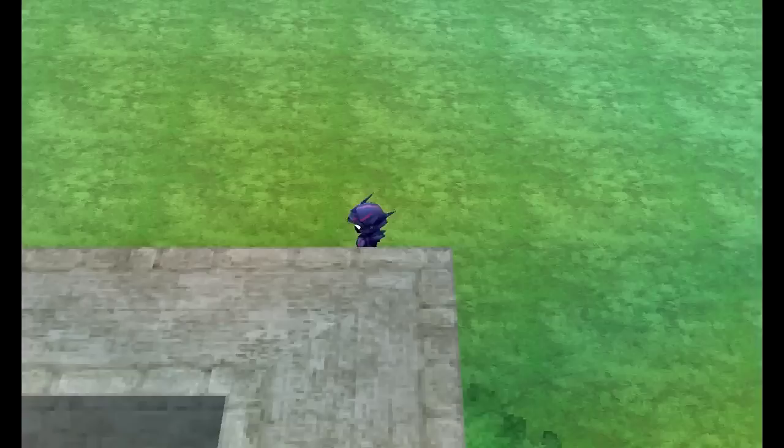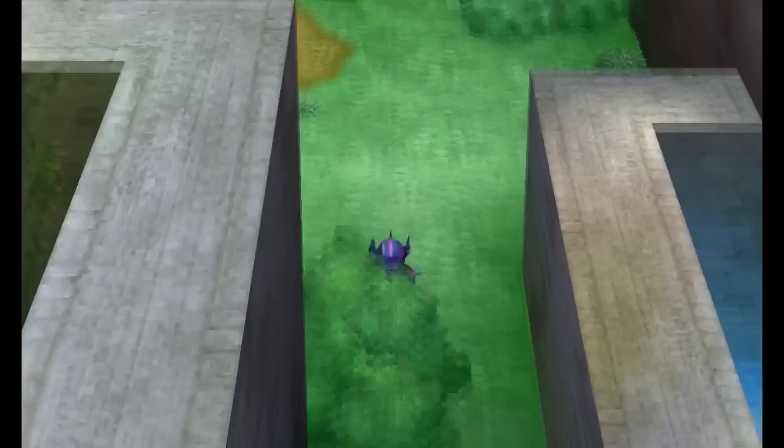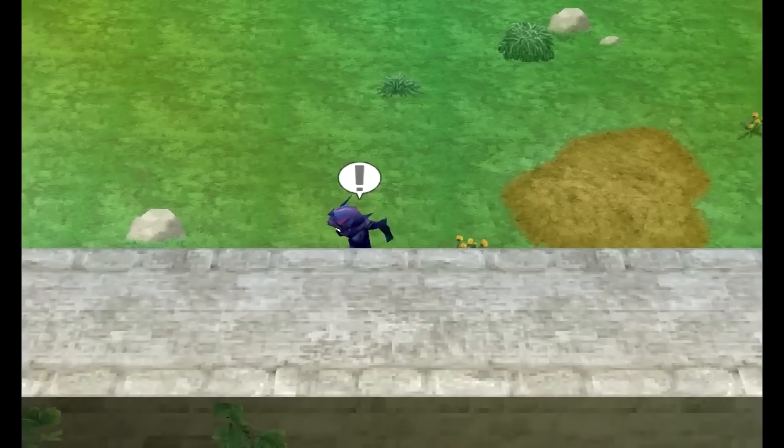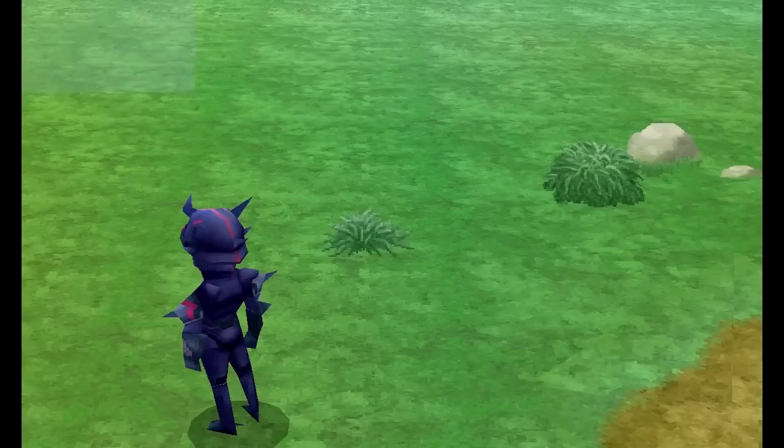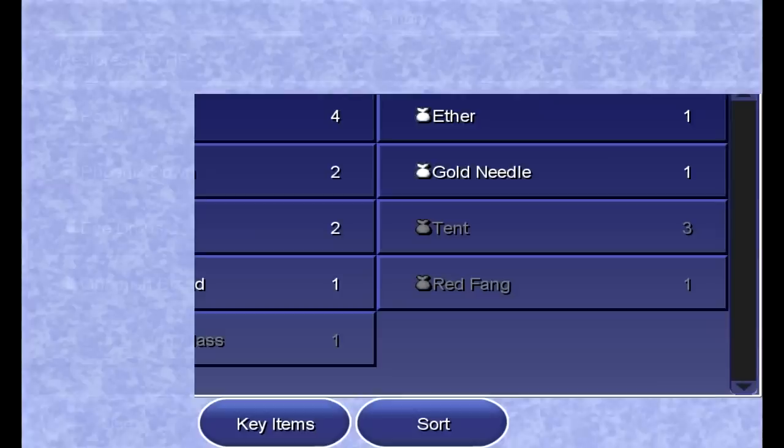Okay, so I guess that's where that other locked door goes. Somewhere in the flowers — gold needle! We might end up needing that. Got a phoenix down as well. Let's take a look at our inventory before heading out. Sort everything out. Got the signet there. We could sell the red fang and the gnomish bread — we don't really need those. But I wouldn't worry about it for now; there's nothing that I really care to buy.